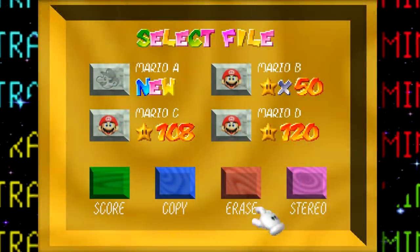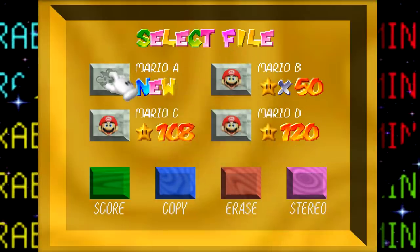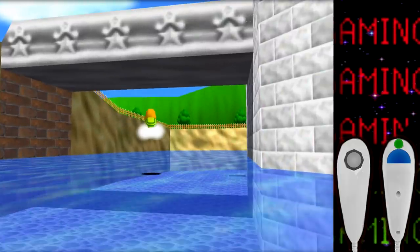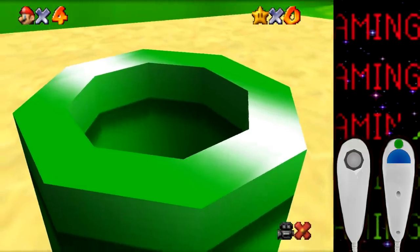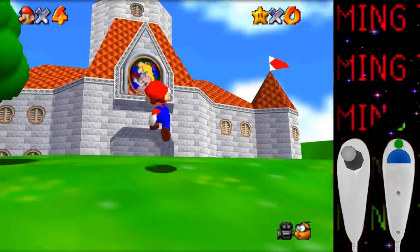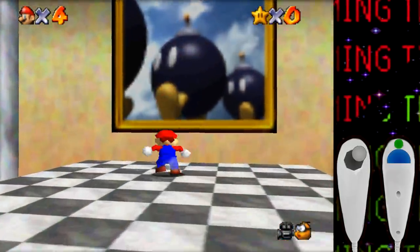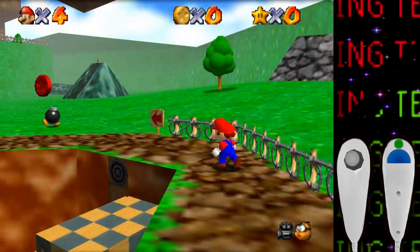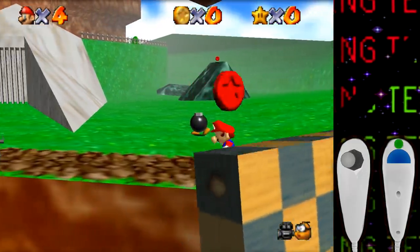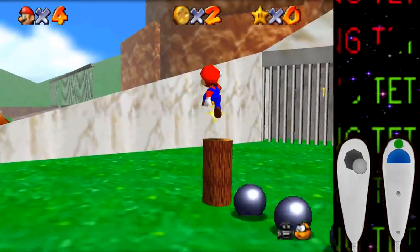With all that out of the way, let's grab a nunchuck and begin. The intro cutscene starts off the challenge, Mario jumps out of the pipe as usual, and it's weird playing this game at normal size again. Off to the castle we go — Bob-omb Battlefield is first, and if you've seen my other challenges you know I usually like getting the chain chomp star first.